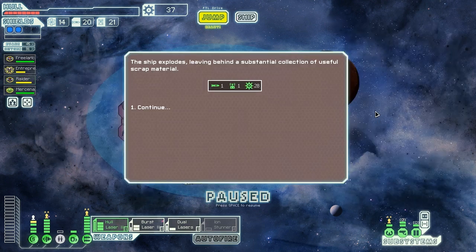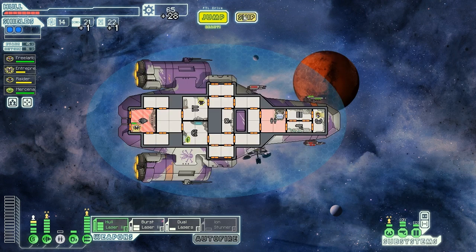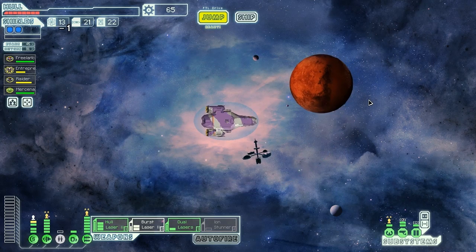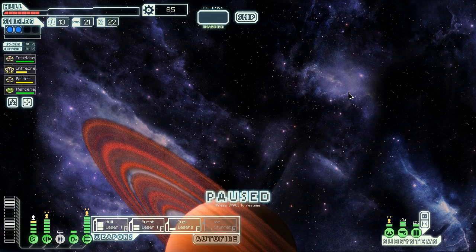The ship explodes, giving us a paltry offer — we should have taken their previous one, as it turns out. We get one missile, one drone part, and 28 scrap. Let's keep moving. We're going to go over this way and probably jump up through here, maybe over here first, and see what we find along the way.